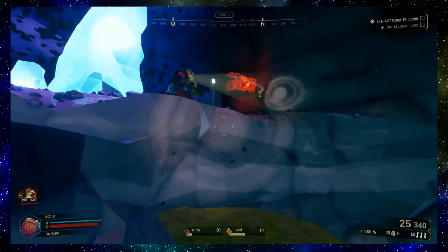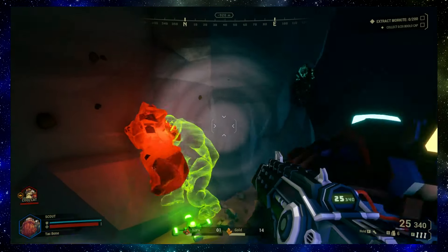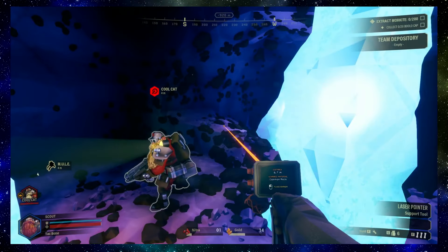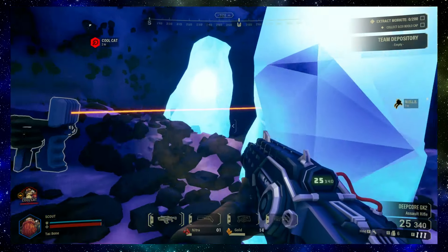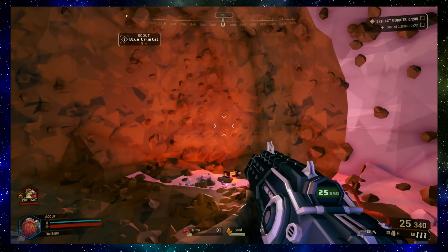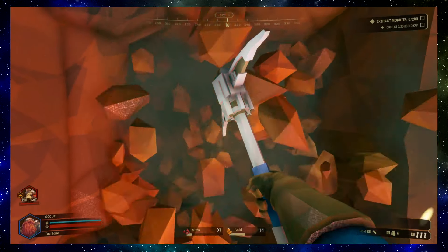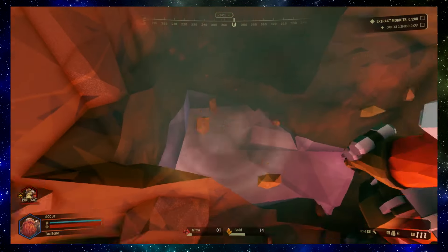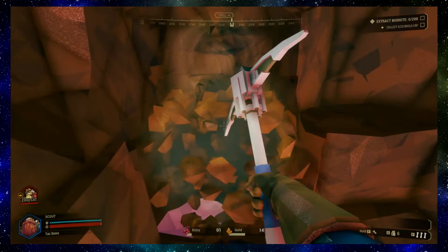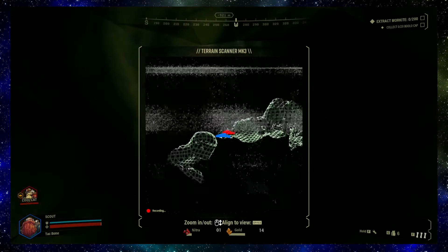Oops. How do I do that thing that lets you scan shit? I think you hold control if you're talking about this thing. Oh yeah, yeah - blue crystal, common rock. How do I pull up the map? If you press M you get this thing that scans the area in like a big X-ray. Oh, that's cool! This is dope.